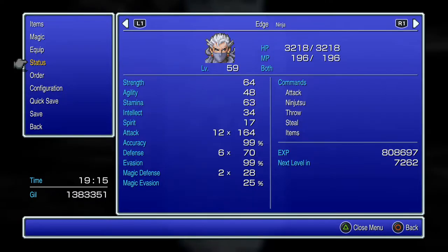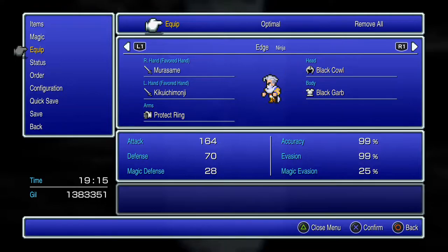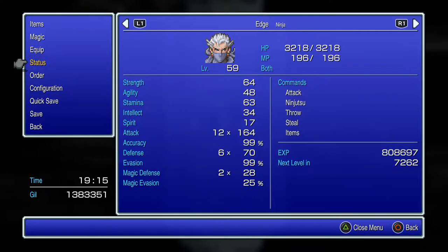So what I did was I swapped the protect ring over to Edge, and since that gives stamina plus 15, that has some synergy with the black cowl which has stamina plus 3. Since your defense is dictated by your stamina divided by two, that gives him 18 stamina — nine extra defense points — plus defense plus 10. With his defense multipliers he's able to evade up to six attacks, and since his evasion's at 99 he's pretty much going to ignore six attacks altogether. With the additional defense from the protect ring that's going to make him a really good front tank.